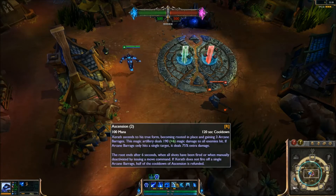Now let me show you the ultimate — Ascension. Xerath ascends to his true form, becomes rooted in place, and gains three arcane barrages. This magic artillery deals 190 magic damage to all enemies hit. If arcane barrages only hit a single target, it deals 25 extra damage. The root ends after 6 seconds, when all shots have been fired, or when manually deactivated by issuing a move command.